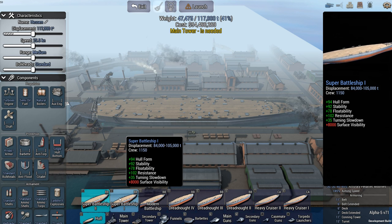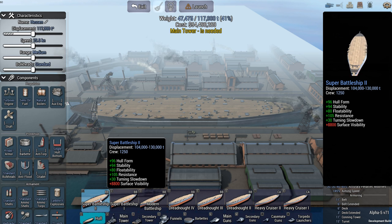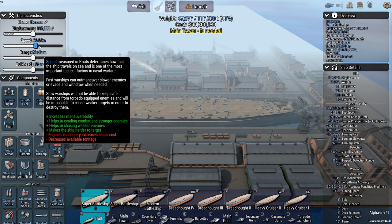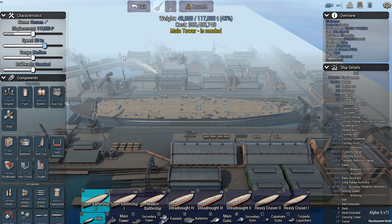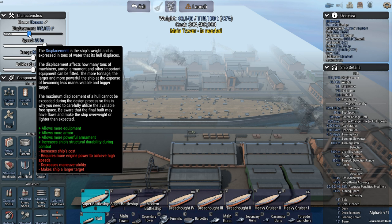Super battleship — displacement up to 105,000 tons or 130,000 tons. Let's go with 130,000. Let's set the speed to 30 knots. It is supposed to be a commerce raider, and commerce ships usually don't do more than 15 knots, so 30 knots should allow it to intercept pretty much anything. Displacement — let's just keep this at around 115,000.